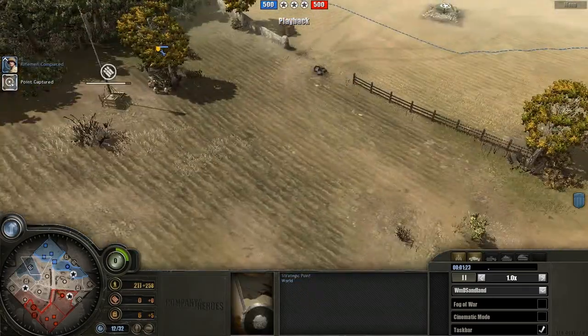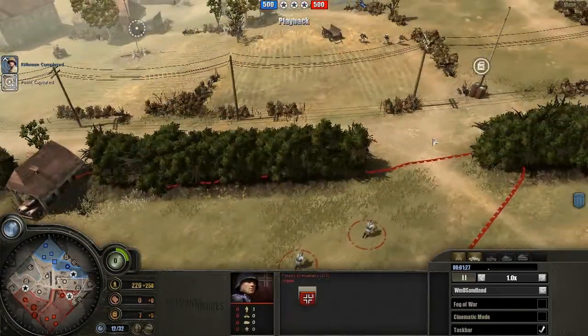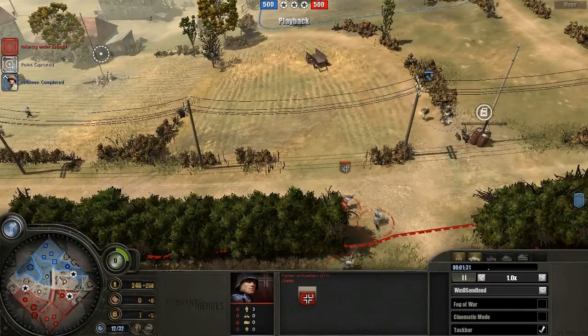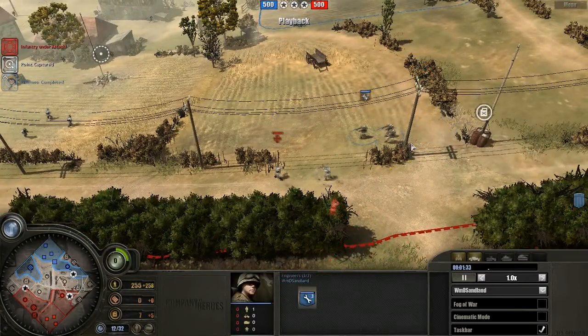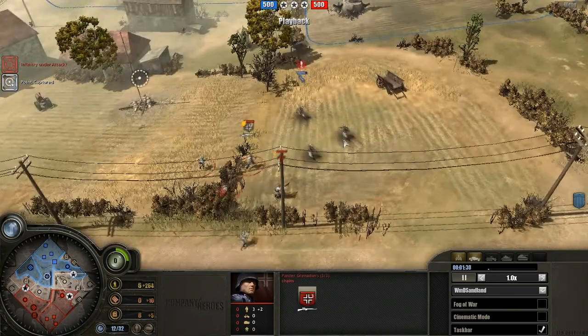That makes it a bit better versus units in houses and such. But the main thing we're gonna see in this game, as far as I remember, is the infantry half-track buff. It's got a small buff versus light cover in damage output. And here we have our first fight.